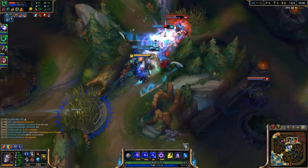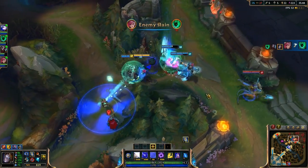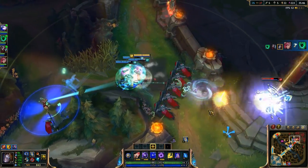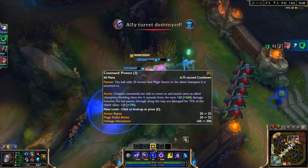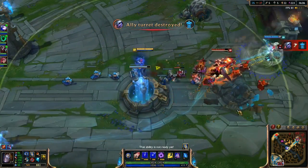Typically Morellonomicon isn't built that often on Orianna. It can be — its passive is really good, it is a cheaper item to buy and it still gives you 20% cooldown reduction, but the mana return from Athene's makes it a little bit better for Orianna.